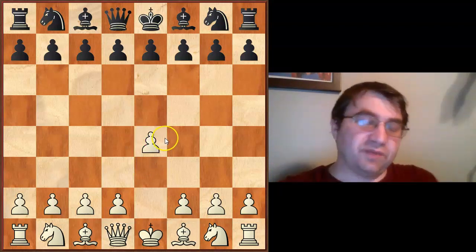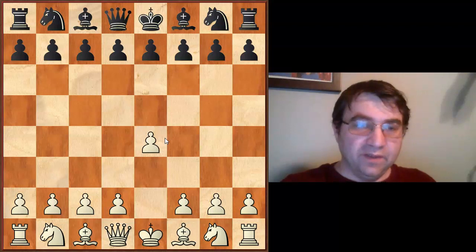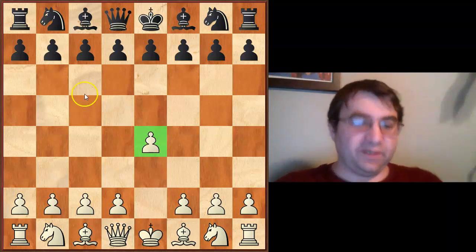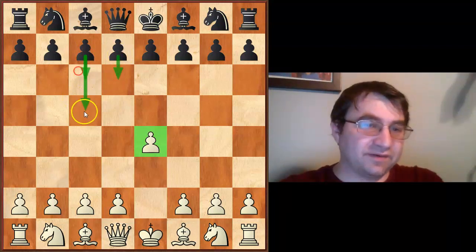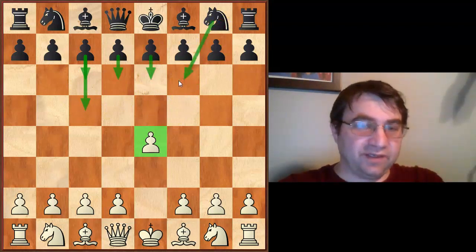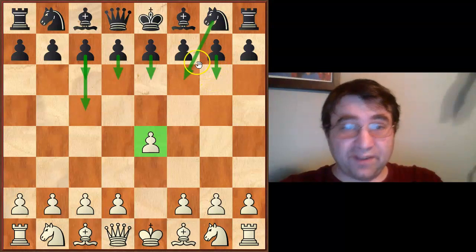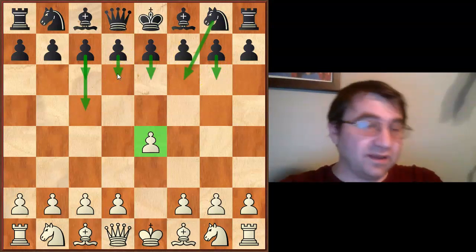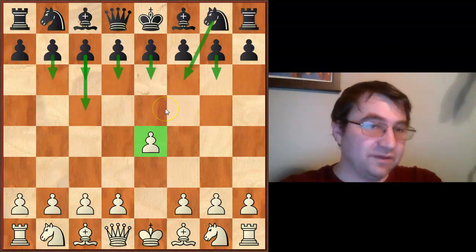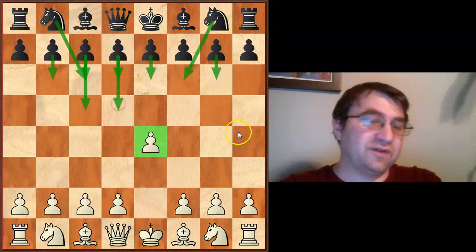You aren't just playing one opening. A lot of people ask me about this opening or that opening, but when you play e4 you're signing on to play against all kinds of openings — the Pirc, the Sicilian, the Caro-Kann, the French, the Alekhine's Defense, the Modern Variation. There are actually differences between the Modern and the Pirc — independent lines, crossovers, transpositions.